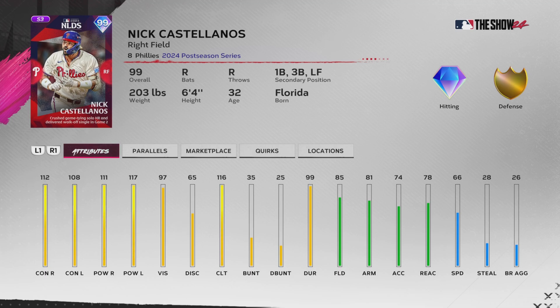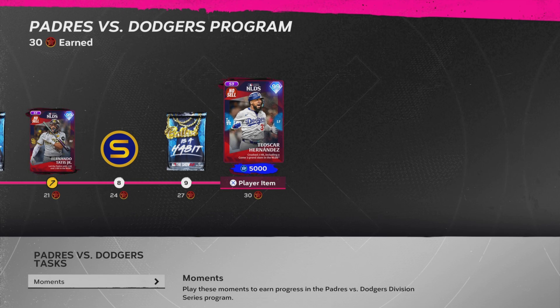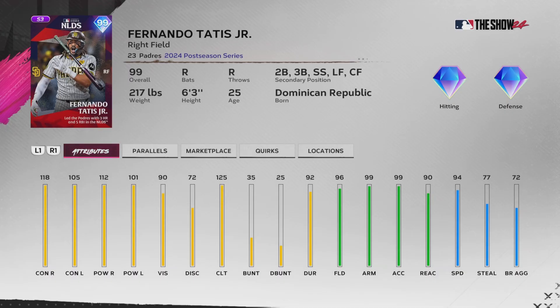Castellanos can also play first, third, with right field being his primary spot. We got 99 Jose Quintana - probably going to be my pitcher for this one. He's got a sinker, curveball, circle change, and slurve - 99 control on that sinker and 99 break on that circle change, so he'll probably be our starter. Then of course what everyone was looking forward to - Padres-Dodgers - 99 Teoscar Hernandez. Probably not the best Teoscar we've gotten; I still think the home run derby one has better contact against righties. Still a pretty good card - 121 clutch, 89 arm strength, 79 fielding, 85 speed.